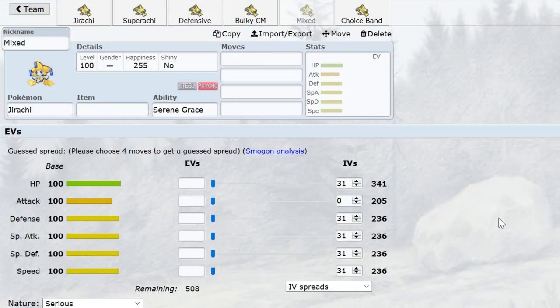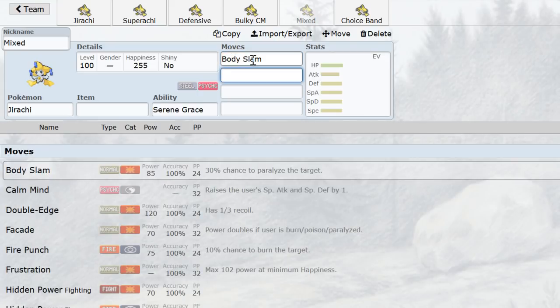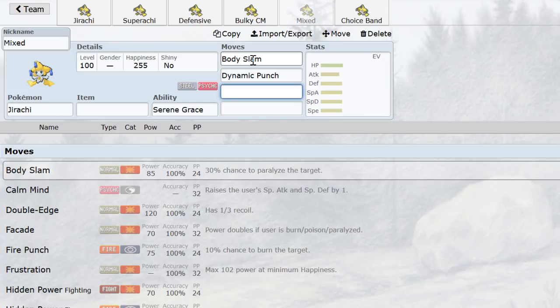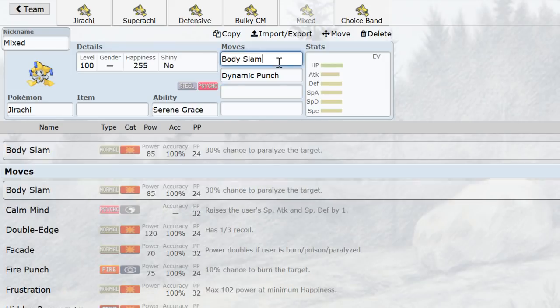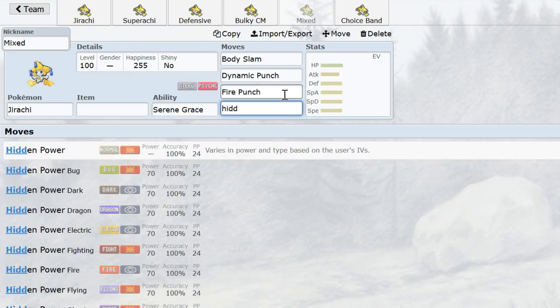Now the Mixed set — this is a weird variant because there is no real accepted standard. The general premise is special attacks with a physical move to throw off Blissey, and by physical move, I mean Dynamic Punch. It's 50% accuracy, but the potential hit against Blissey and Tyranitar is so game-changing that some people like to risk it. Some even run Body Slam for general paralysis spreading — and the combination is nice because missing Dynamic Punch matters less if you can also fold a paralysis, and on a hit you confuse them on top of paralysis.